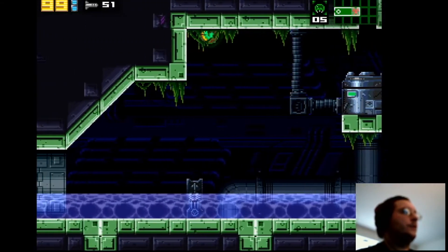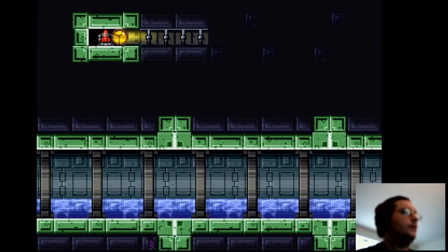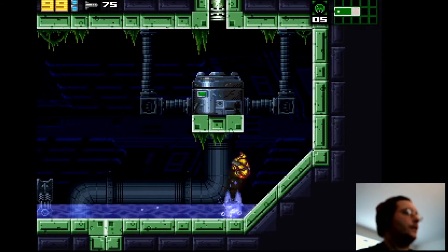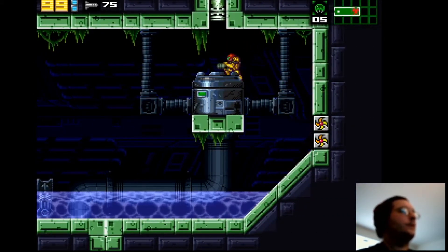There should be a missile over here. I think over here is another breakable wall, but that's for endgame because we don't have the screw attack yet.